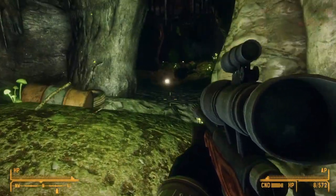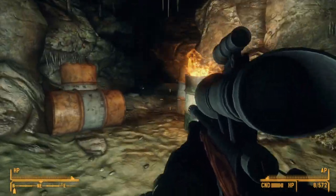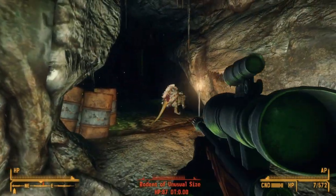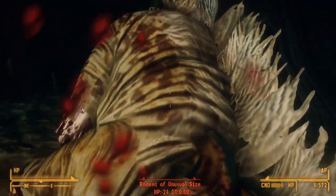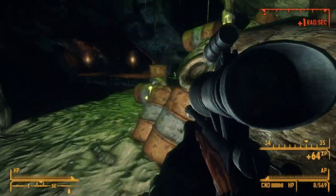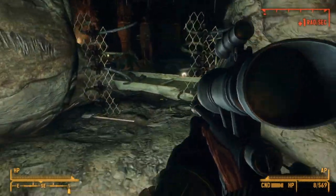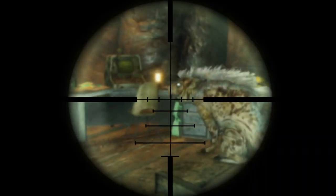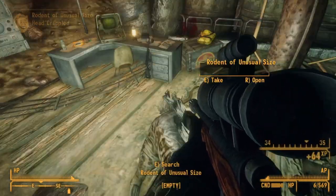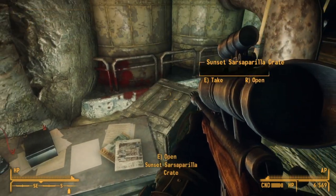Let's look at the stats. At 18 damage, the varmint rifle isn't winning any awards, dealing only 2 damage more than a 9mm and 4 damage less than a 10mm pistol — the varmint rifle is definitely a starter weapon. At a rate of fire of 1.2 shots per second, which is pretty fast for a bolt action, it has a DPS of 21.9. With a magazine capacity of 5 and a reload of 2.2 seconds, its adjusted DPS is 14.3.